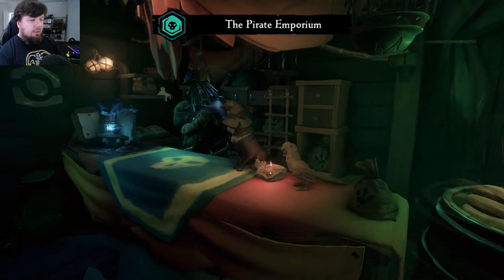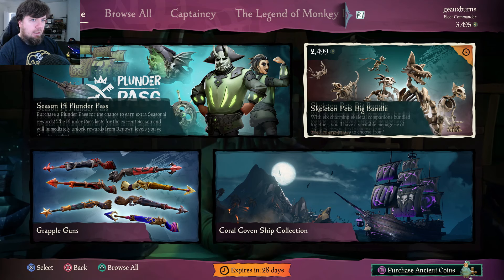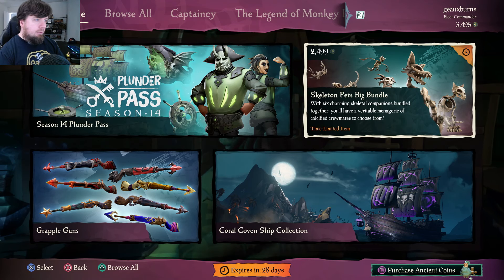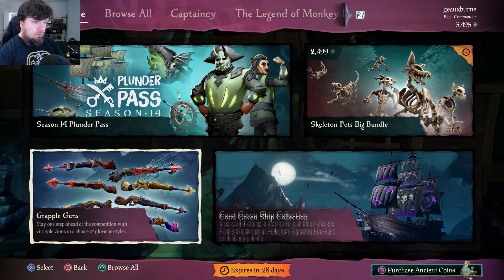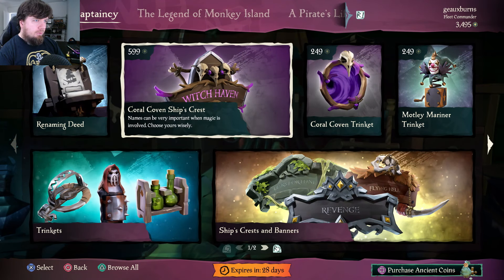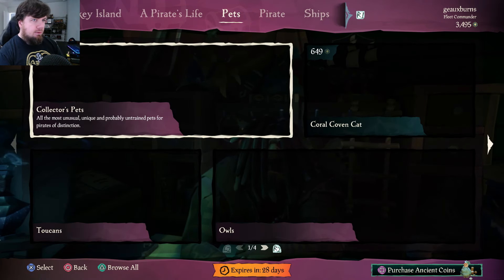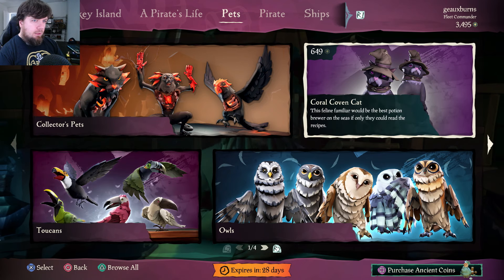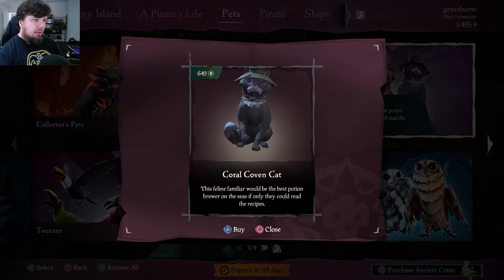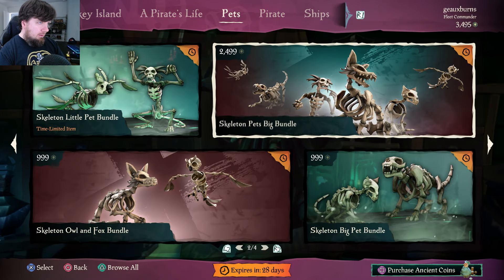Let's check out the Pirate Emporium. So we've got a skeleton pets bundle, grapple gun skins, the Coral Coven ship collection. Starting with captaincy: the Coral Coven ship crest is almost 600 ancient coins, and the Coral Coven tricorne is 249 ancient coins. Moving on to pets: the Coral Coven cat is available for 649 ancient coins.